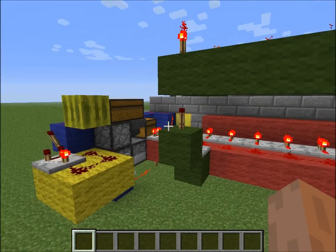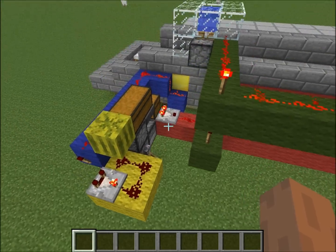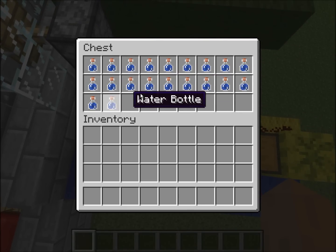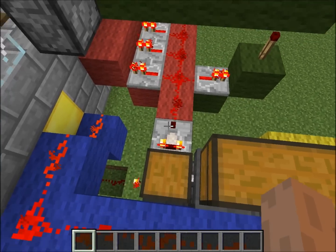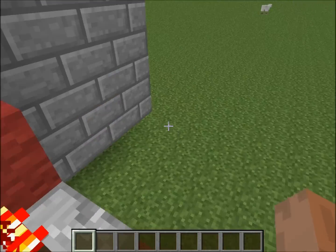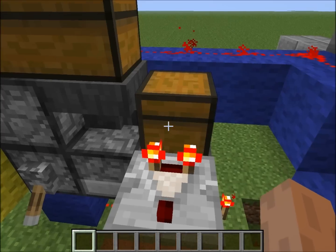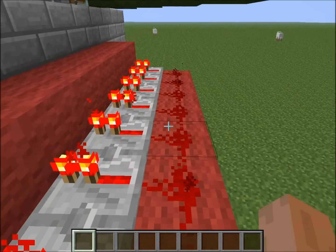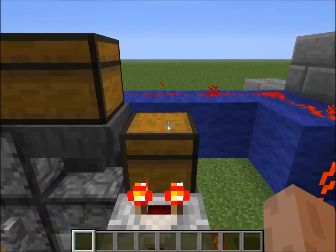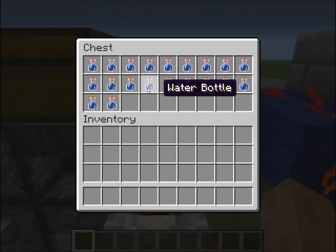So I wanted to make a fairly straightforward scoring system. My idea was to use a chest full of something with a comparator that would light up a line of redstone. That way I could use the strength of the signal to determine the score, and if I wanted to subtract or add to that score, I'd simply have to add or subtract items from the chest.